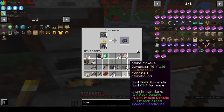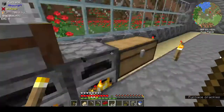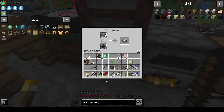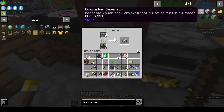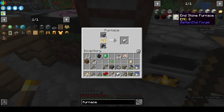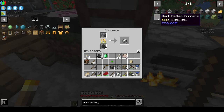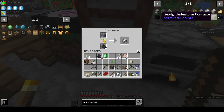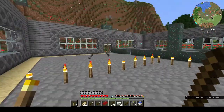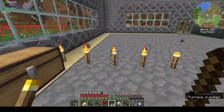Uranium is the other one. Do they have other furnaces — faster furnaces? We have Industrial Foregoing in this. Dark matter and red matter — okay, that's Project E, 10 million EMC. Not much in the way of furnaces; I don't have iron furnaces or anything like that. It's not the iron I want to smelt — it's the gold. All right, let's leave that smelting and go see what we can find.